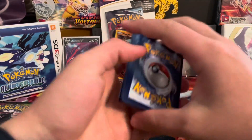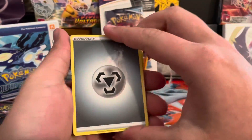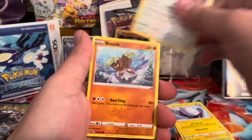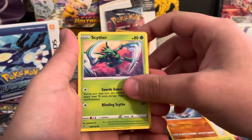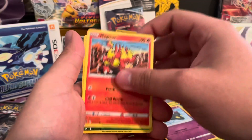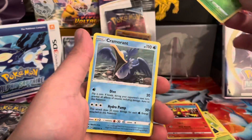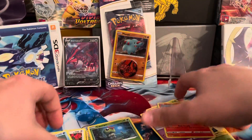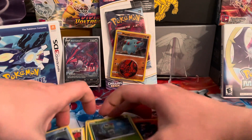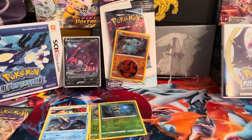This is a Rebel Clash pack. We have Steel-Type Energy, Heracross, Electrode, Beware, Binnacle, Scyther, Volibee, Creepy, Magmar, Caterpie Reverse, and a Cramorant — Non-Holo. So two green codes in a row. Let's see if we can bring up the luck here.